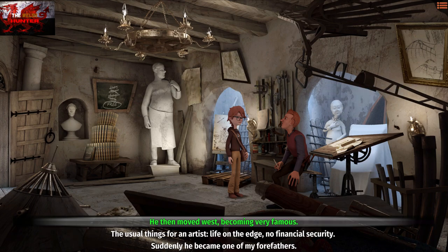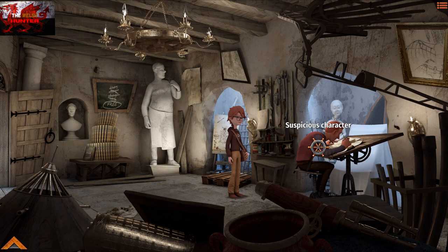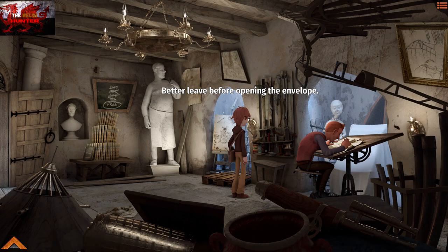For this dialogue option, just choose the top one: 'He then moved west, becoming very famous.' Our suspicious character turns around and carries on doing suspicious things, which is enough for us to grab the envelope. Head out of this area.